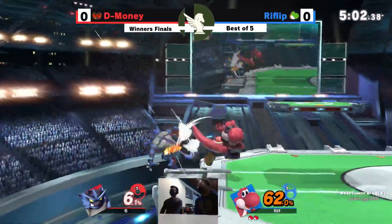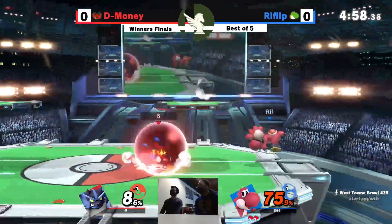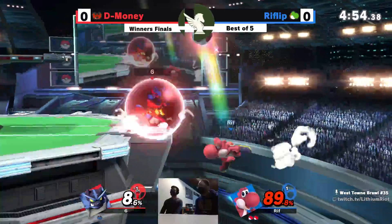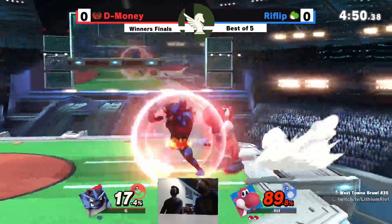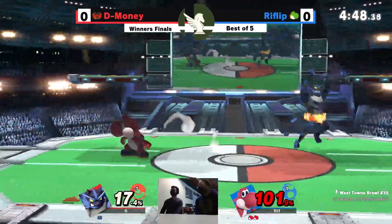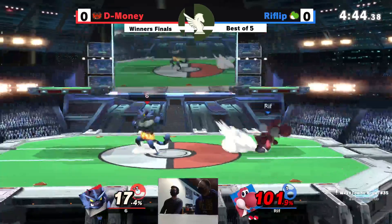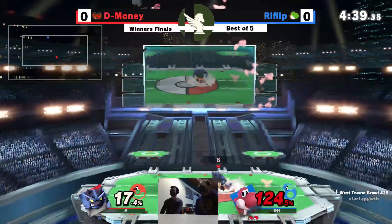Outside that one little mistake with the recovery, it's been very Rift Flip-favored so far. But you never know with the whip. A lot of times Rift Flip is reversing the situation out in these corners — you think D-Money has his ledge-trapping opportunity, and he ends up putting himself in the corner.